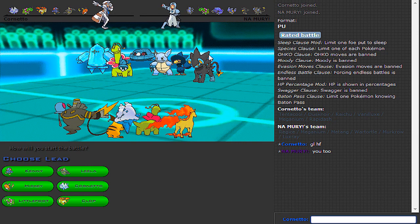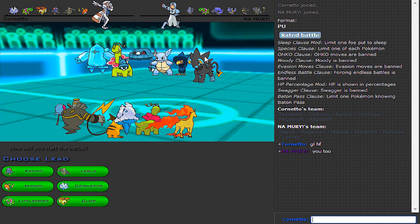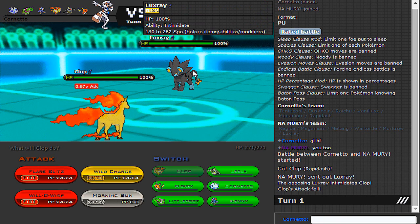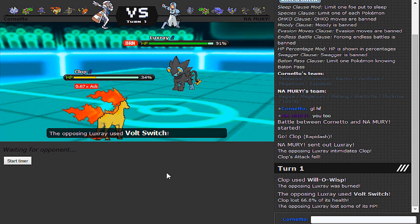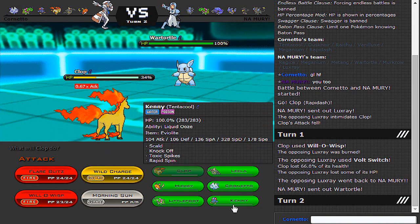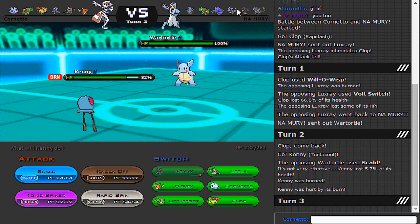Looking at his team, he may suspect Kenny is a lead. Although something tells me Matang would be a good lead for him. Let me try Rapidash in case he goes with Matang. Okay, it is a special set — it can do both, really. Hard to tell. I could just go to Kenny and probably take a knockoff. LOL! Fuck you, Wartortle. Yeah, knockoff's looking like a good play.